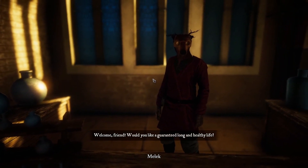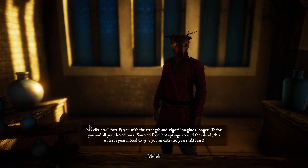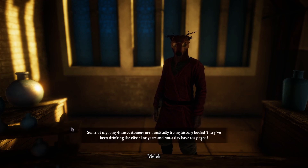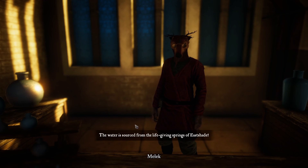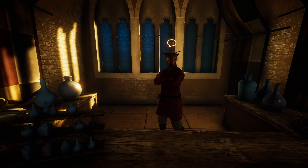'Welcome, friend — would you like a guaranteed long and healthy life? My elixir will fortify you with strength and vigor. Imagine a longer life for you and your loved ones — sourced from hot springs around the island, this water is guaranteed to give you an extra 20 years at least.' How do you know it works? 'Some of my long-time customers are practically living history books — they've been drinking the elixir for years and not a day have they aged.' Is this backed by any studies? 'Of course — just look at all these happy people!' Elixir of life — costs 10 glowstones.